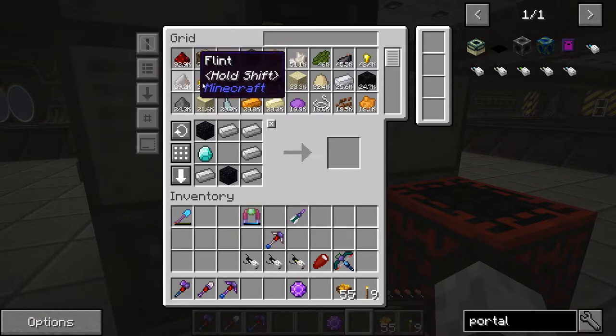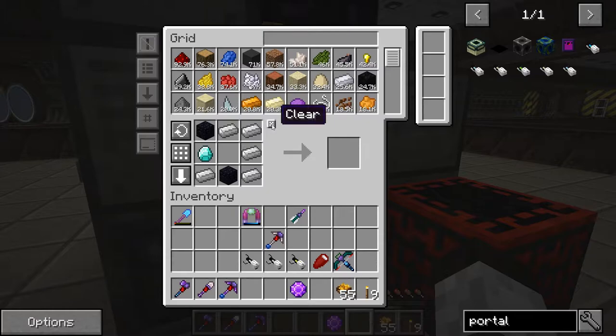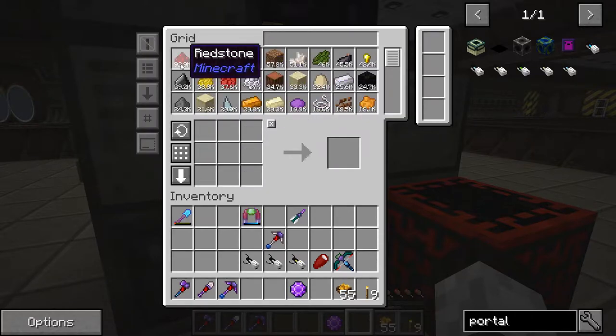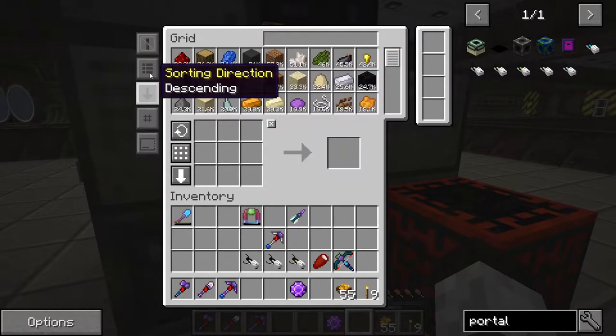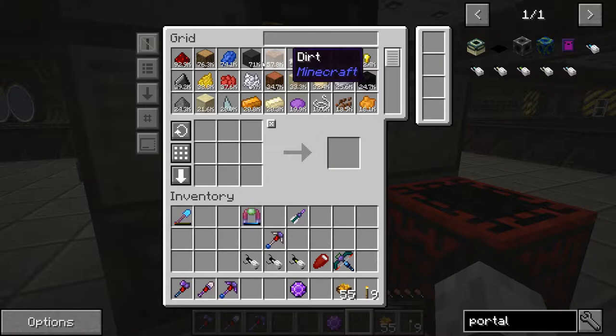We can get 10,000 redstone blocks out of that, so that's what this episode is going to be — me trying to get this figured out and sorted. For compression I may use a crafting system we've used before, or I may try the compacting drawers method, I'm not sure yet. One thing I want to do right now — I'm going to Google — is see if there's a way to get some sort of statistic on what we have here, because this is a lot of stuff.